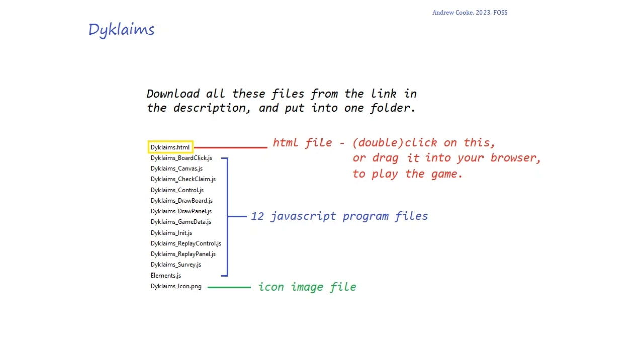I do hope you'll try to download the game and have fun playing it. Go to the link in the description and download these files — there's the dieclaims.html file, which is the most important one, then all of the JavaScript files, a little image, and an icon file as well. Put all of those into a folder and then drag the dieclaims.html file into your browser, or double-click it to run the program. I might add some sort of guide to the game in there too. Let me know if you have any problems or any epic games — thank you for watching, bye bye.